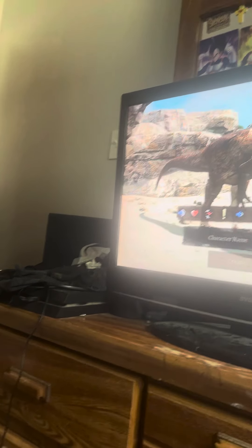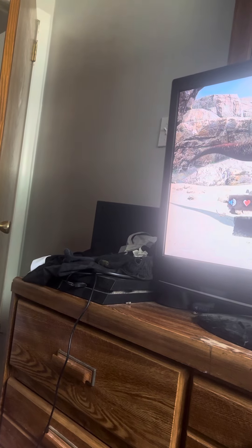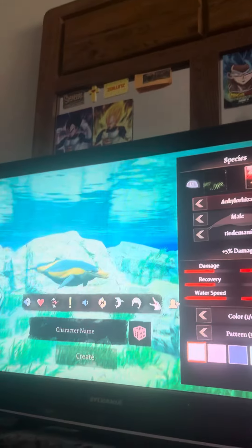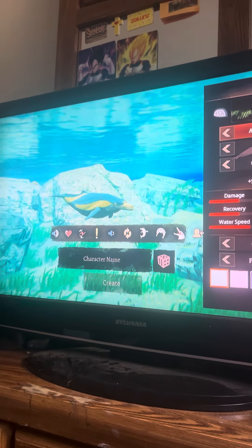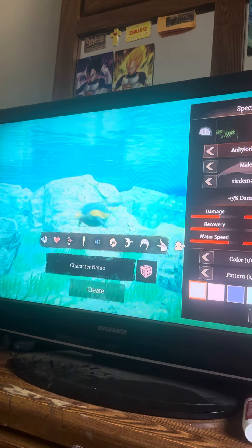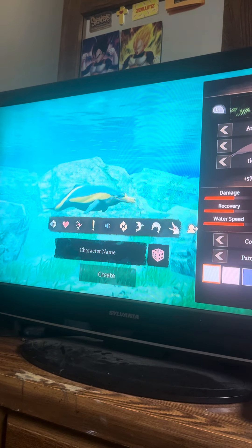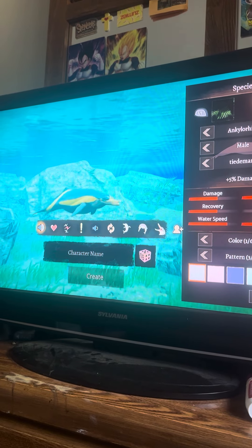Hello everyone. I'm here to do a final review of the third animal that just came in Path of Titans today, and that is the Axelie lower Ankylozilla — I can't pronounce the name. It's a reptorial predatory whale. It almost looks like the Squalodon, I believe. Let's test out the sound of this animal.